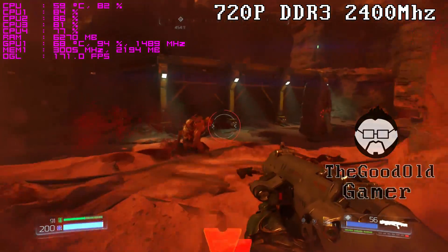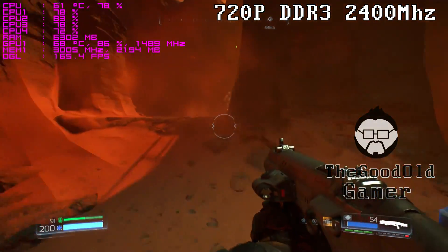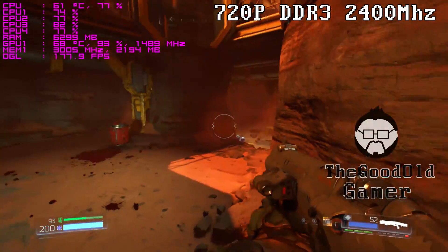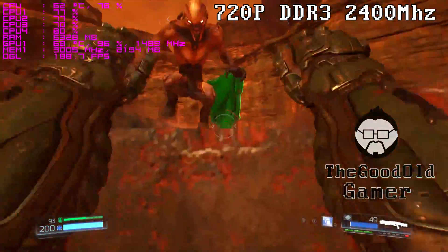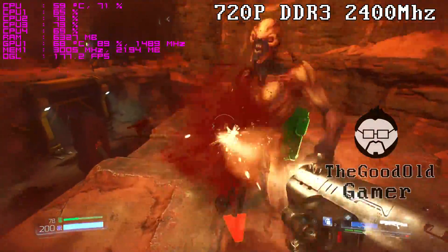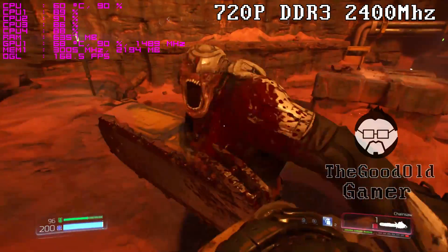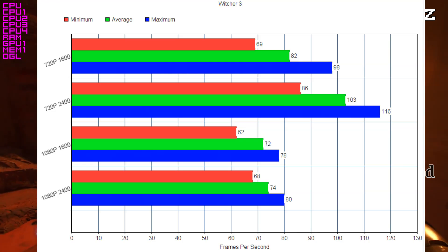I decided to take my DDR3-2400 and lower it to DDR3-1600 — and that's where we see a major drop in performance. Believe it or not, when using a GPU as powerful as the GTX 1070 or GTX 1080, your memory clock speeds become a huge factor. It is a much bigger difference than I originally anticipated.